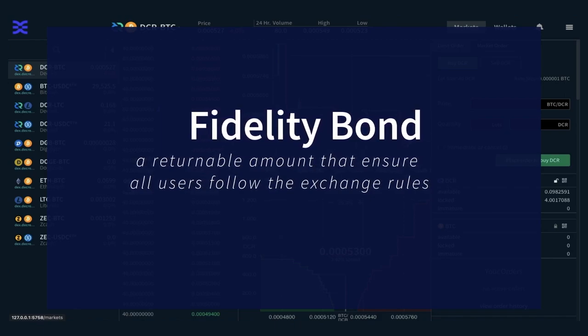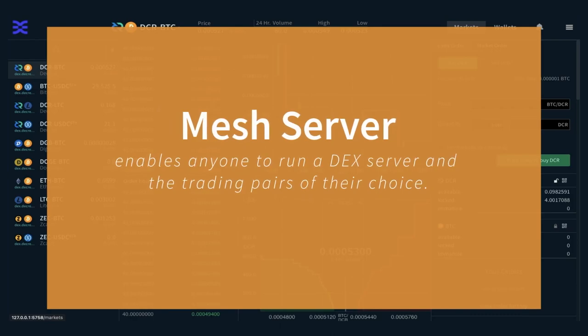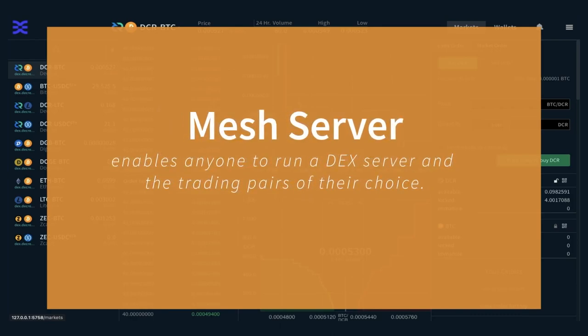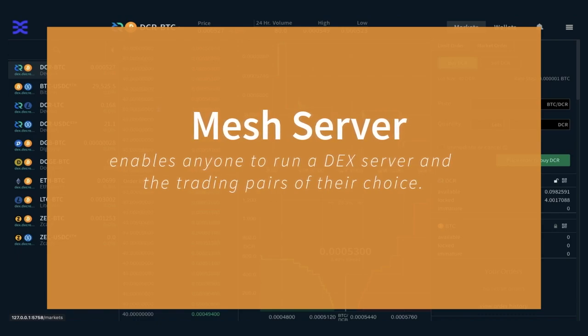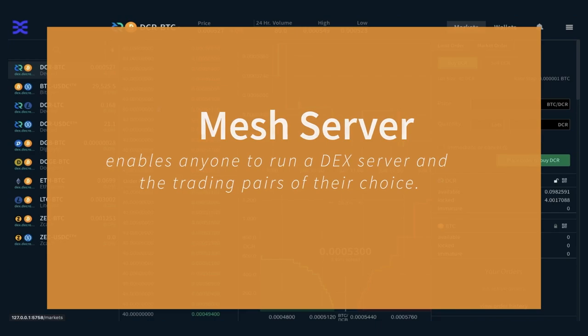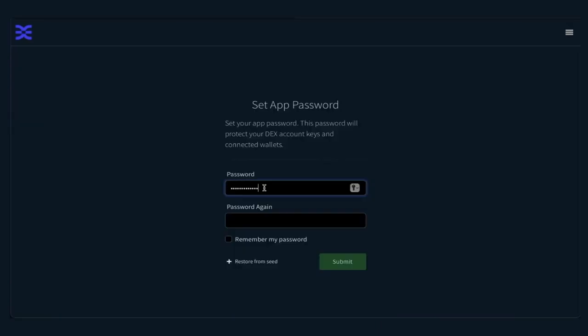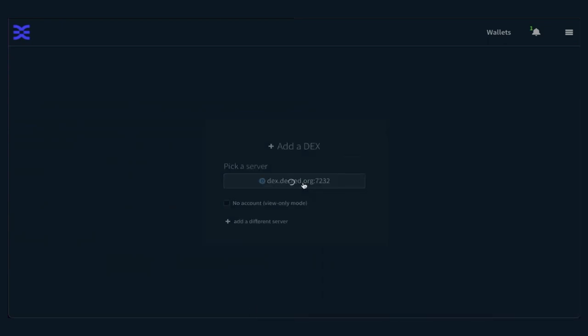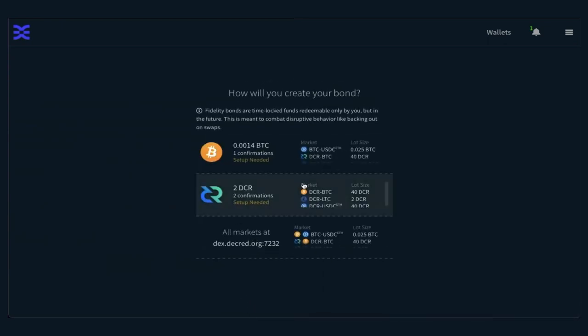Fidelity bonds are a prerequisite to the mesh server, which is the next stage of DCR DEX's evolution. The mesh server will enable anyone to run a DEX server and the trading pairs of their choice while being connected to a global order book. The fidelity bond can be paid in the server's preferred asset, currently either DCR or BTC, but eventually the goal is to allow the bond to be paid in any available coin.